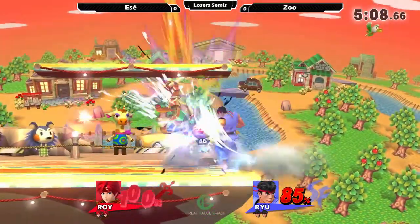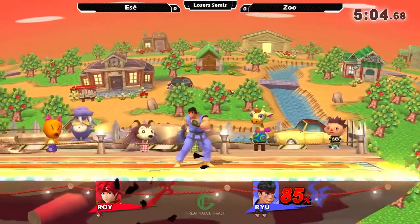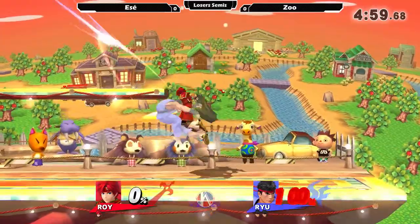I've seen some Ryu players do that before. Quick jab into Shoryuken — that was crisp, really quick. A minute in, the first stock is already out.